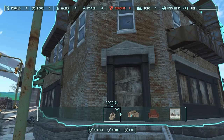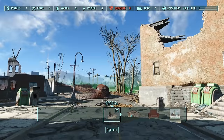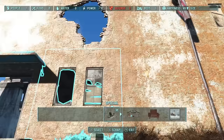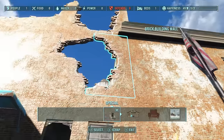As you can see here, we can scrap the entire building if we want to. In this case we don't — we just want to do some repairs. Coming up here, we can scrap certain broken sections to get rid of these holes.